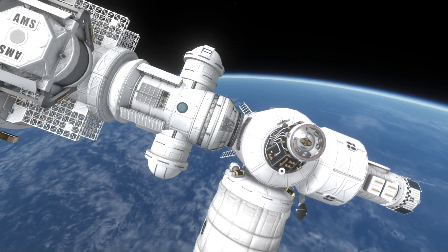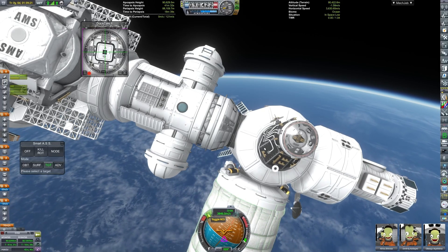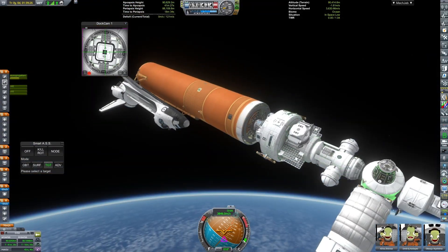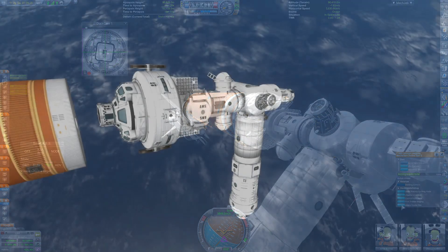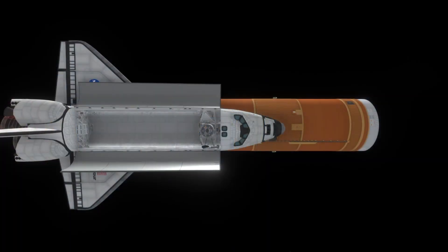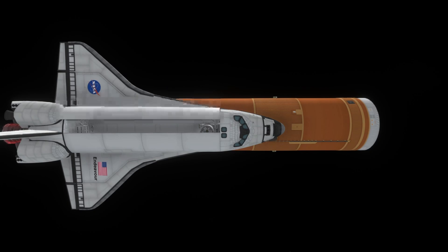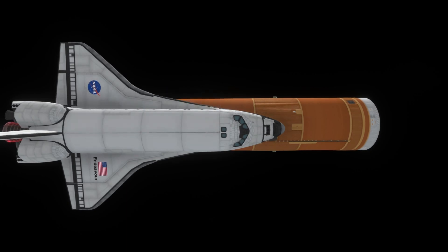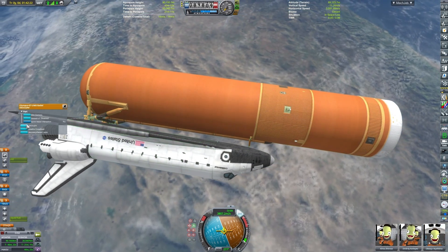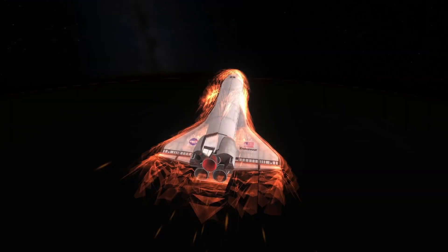After successful docking, we detach the external tank and extend the solar panels of the docked module, then prepare for de-orbit by closing the payload bay and retracting the antenna. You might wonder why I didn't remove the accidentally-placed antenna from the space station — that's because I didn't have monopropellant for an EVA. I managed to use up 100% of the monopropellant on the orbiter.